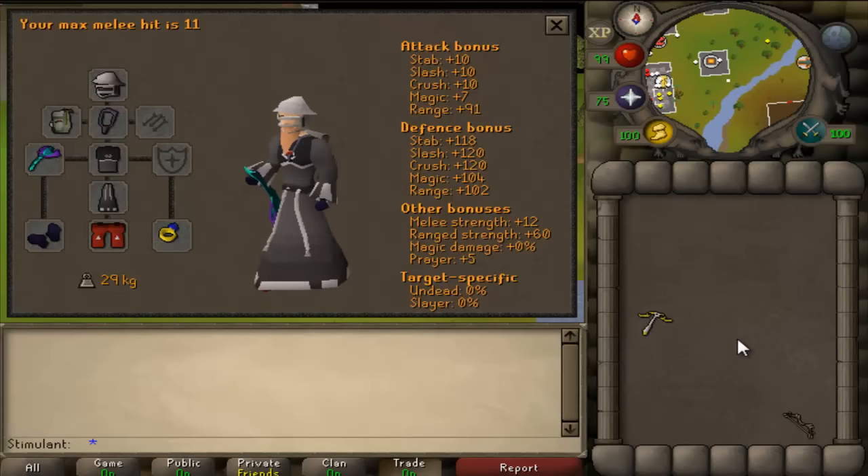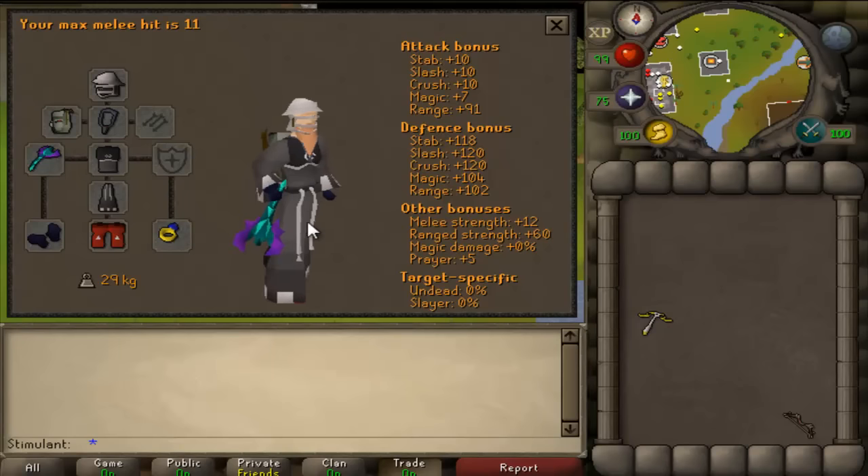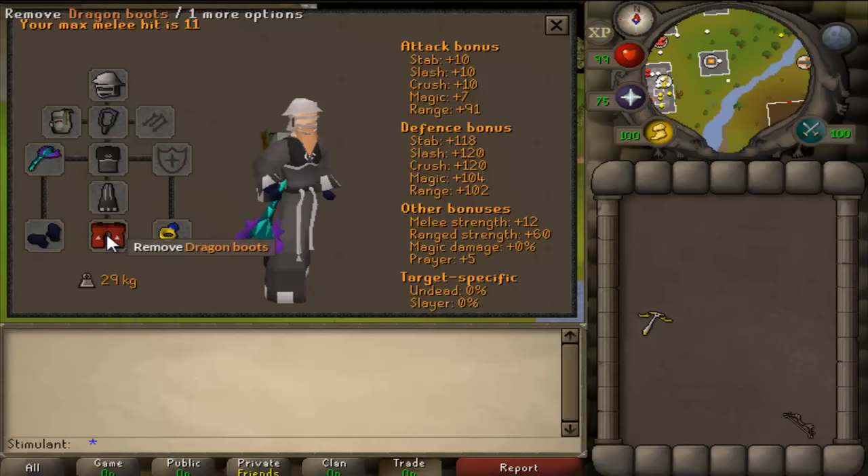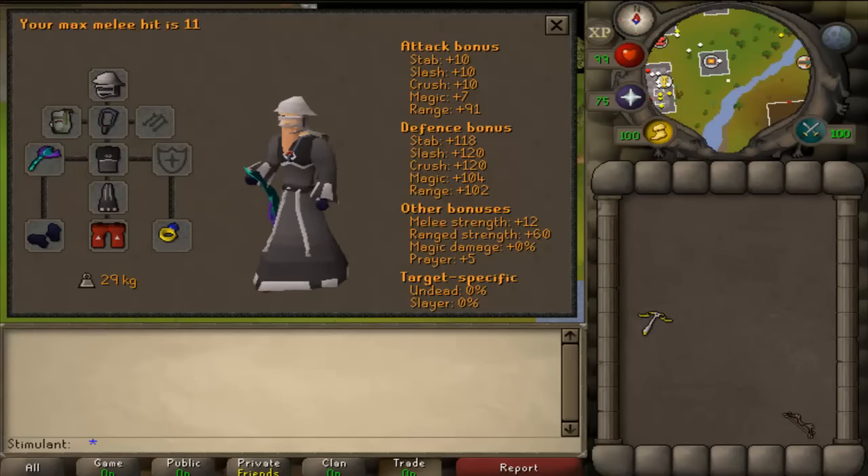Before we hop into this commentary, I'd like to show you guys the stats. Right now it's quite low defense bonuses as I do not actually have a shield, but I do have d-boots to try to make up a little bit of defense bonuses and give me a little bit more risk.